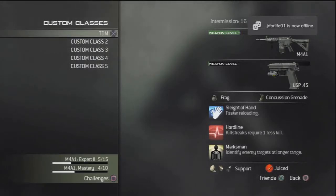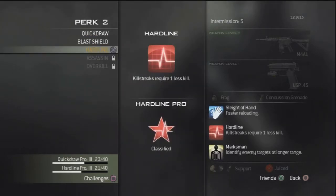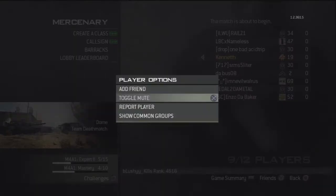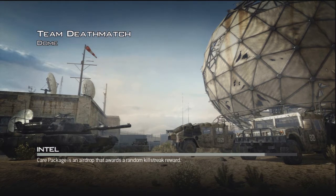Hey guys, what's up? This is the Modern Warfare 3 Team Deathmatch leveling guide — probably the best TDM leveling strategy out there right now. This is going to get you the most points in Team Deathmatch no matter how good you normally do. If you're getting 20 to 40 kills a game you'll still benefit, adding a minimum of at least 1,000 points to your total score every game. If you're only getting 9 kills and scoring less than 1,000, you might add 2 to 3,000 XP per game.